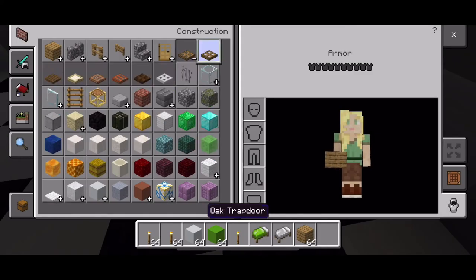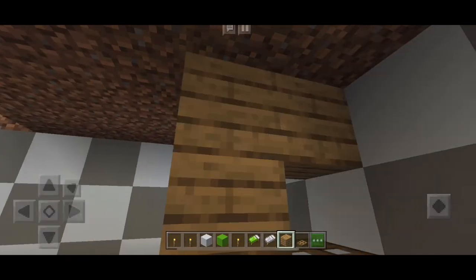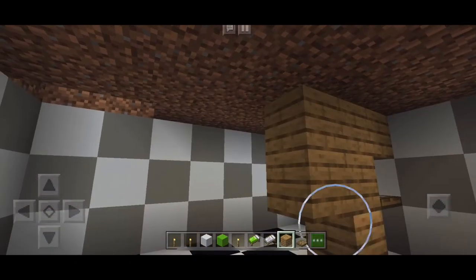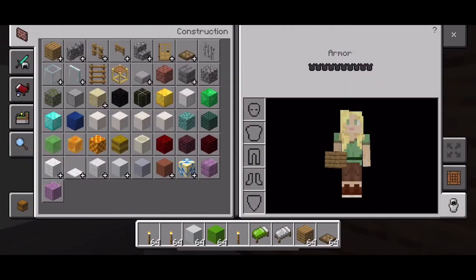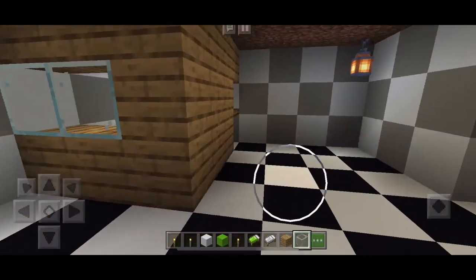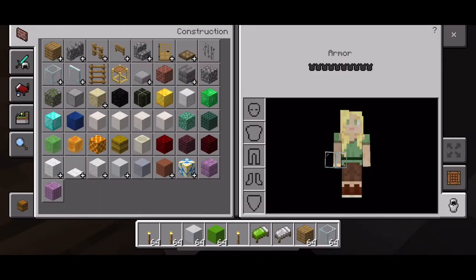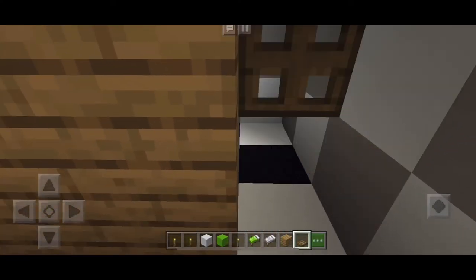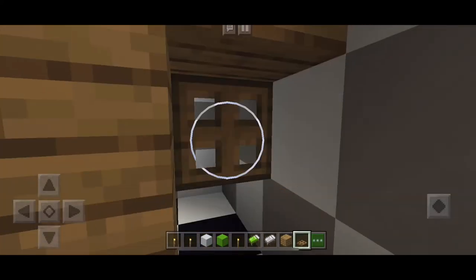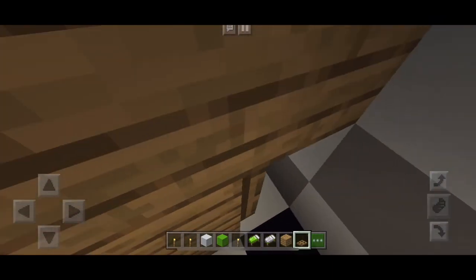Now we're going into another room. I'm going to be taking some oak wood and an oak trapdoor, and I'm making a room that's going to be the kitchen. I'm making two holes for glass so you can see light coming into the base. I made it a little small so I'm going to make it a bit bigger, but you can make it whatever size you want.